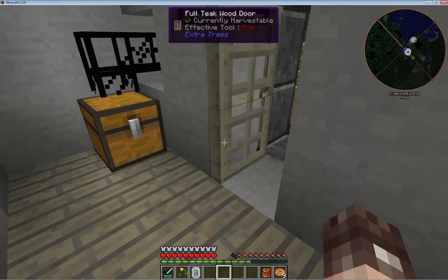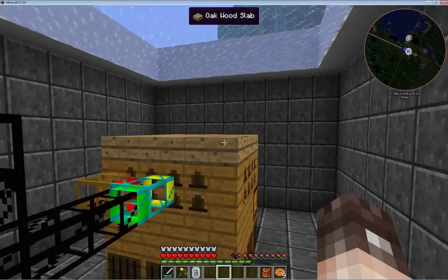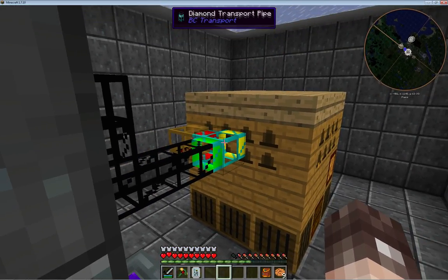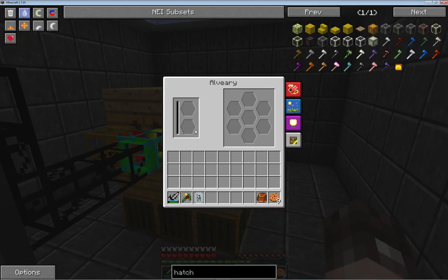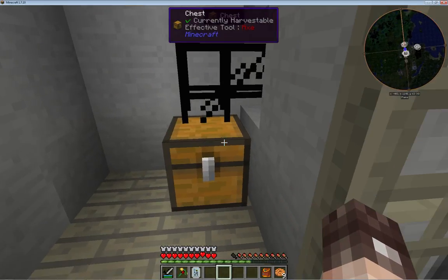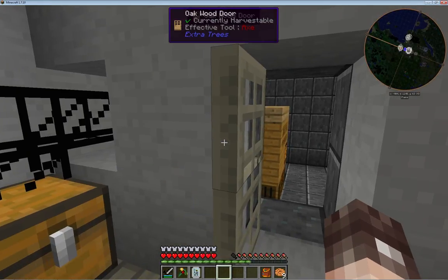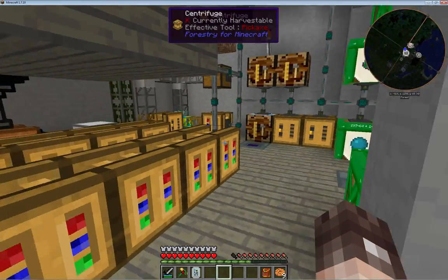Over here is a breeding room for when I'm playing with the dangerous bees. This particular breeder here I've set up to filter back in the princess — what I'll do is put a stack of bees in, put the princess in, and it'll just keep on feeding the princess back through. Then all the bees will come out into this chest where I can check the traits of them and see if I'm happy with them.